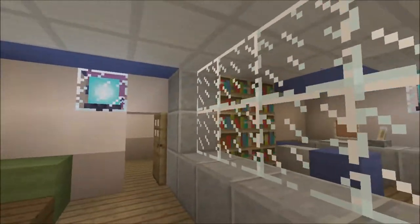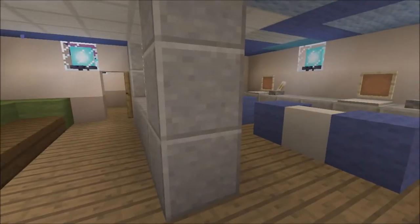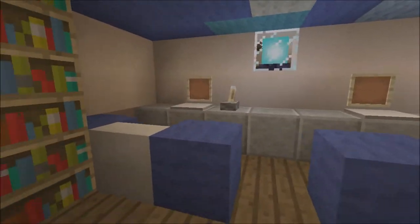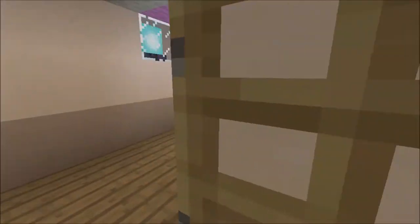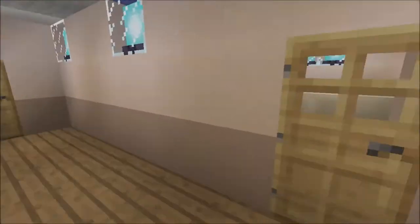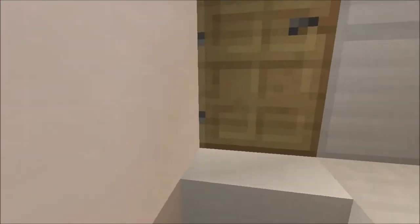Here's a divider with a sofa over here, and behind the divider we've got a computer or office area and a bookshelf. And here's the bathroom — you've got a shower or bath.